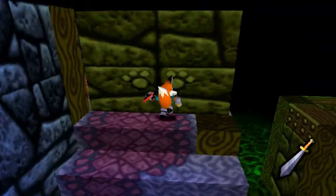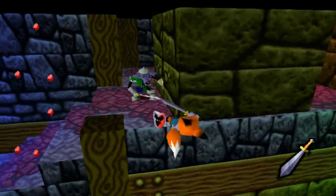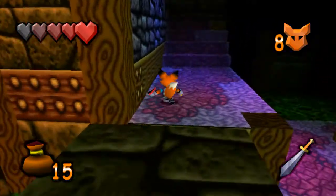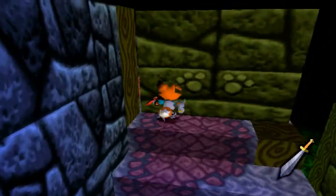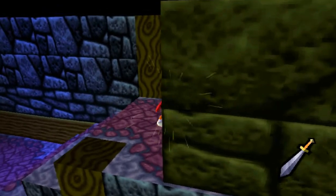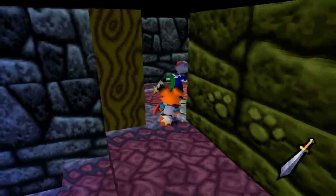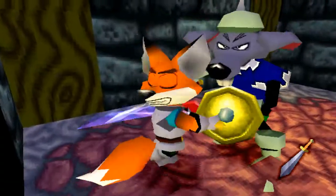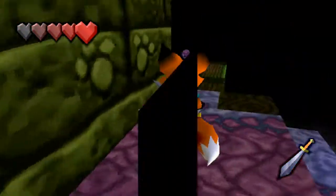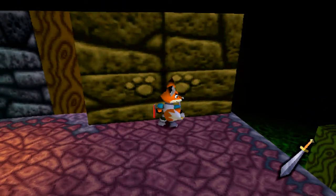Up the stairs — more blocks to be pushed. Now here's a dick move: pushing the block, a guy pops out, you are not prepared for it, and you're gonna die. Why would you do that? And why would I keep zooming in when the circle button is the block button? Give me my hearts back. It's really just a dick move on the game's part. And you cannot pull these blocks.